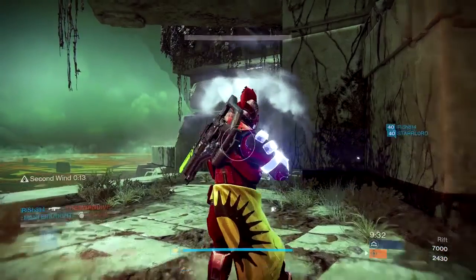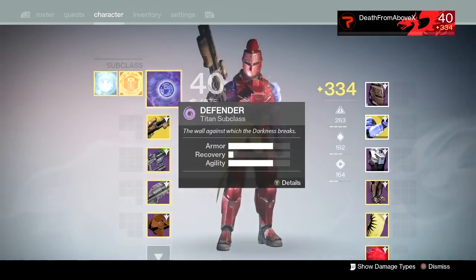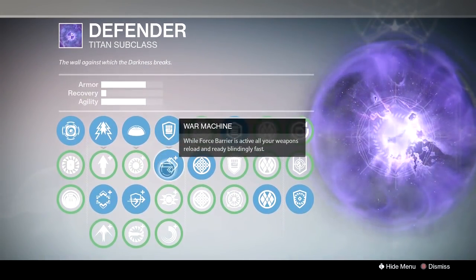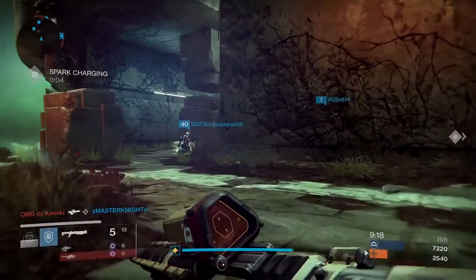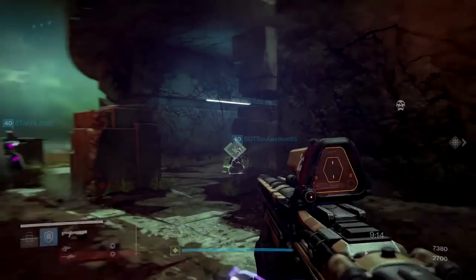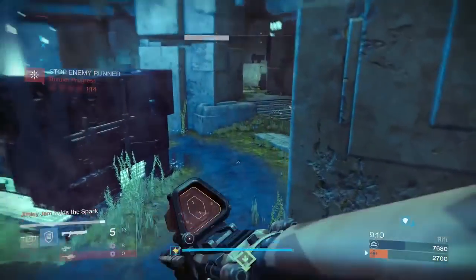You do have to use an exotic slot on this shotgun. But if you're in a Defender Titan and you have Force Barrier War Machine, killing somebody with a shotgun will activate it. If you're using No Backup Plans, you have a punch, you get a shotgun kill — this is the one to do.